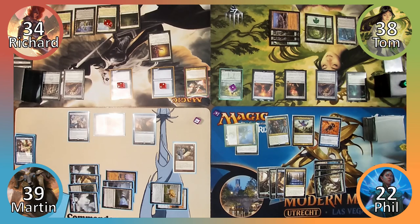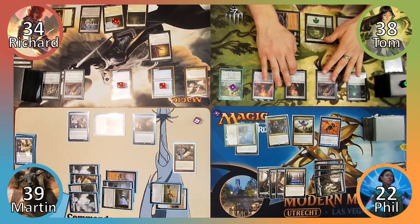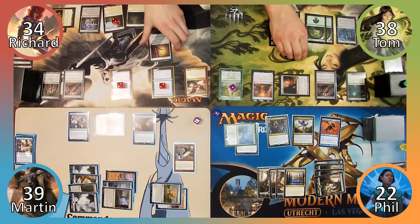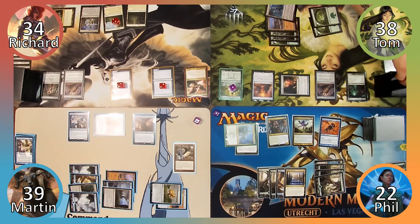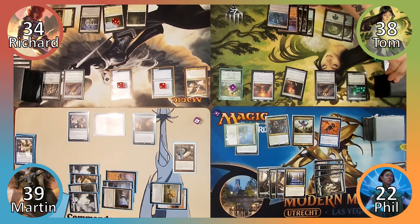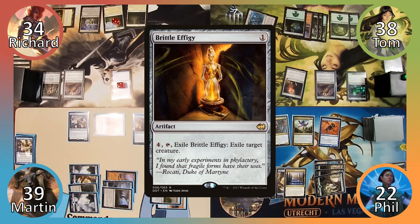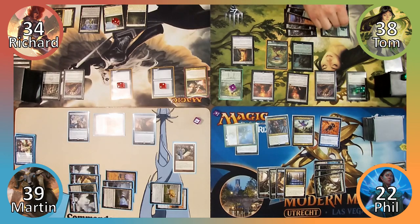Richard draws a card and Phil draws two. Richard plays Cham's Guild Promenade and ends his turn. Tom taps his Staff of Nin to deal one damage to Richard's Mother of Runes, destroying her. Tom activates his Divining Top, taps two mana to put two +1/+1 counters on Omnath, and proceeds to his turn. Tom draws two cards via Staff, and Phil draws four. Tom plays a Forest, casts Rattle Effigy, followed by Avenger of Zendikar, making eight 0/1 plants.